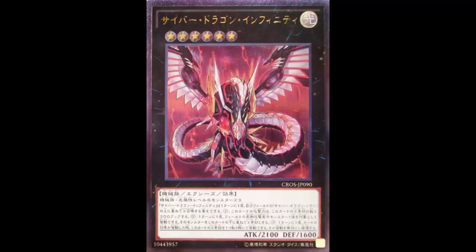Once per turn you can target one other face-up Attack Position monster on the field and attach it to this card as a face-up Xyz material. That's like Number 101 — you can just take any face-up Attack Position monster on the field, yours or your opponent's, and attach it as Xyz material. This card keeps getting stronger.